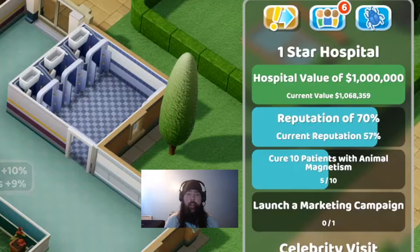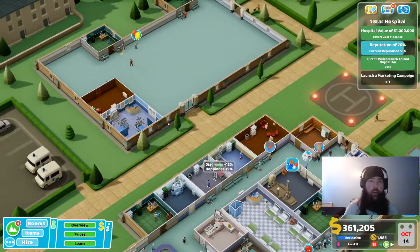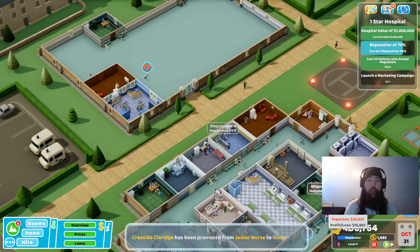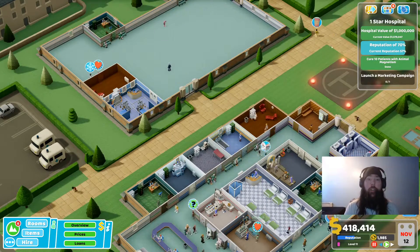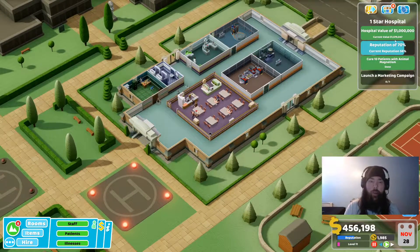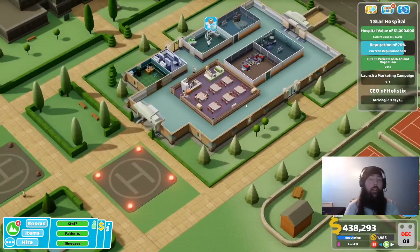Rule number two: as you can see here, we've got the option to launch a marketing campaign, but I've already met the criteria for one star just by building the very basic diagnostic rooms. What I'm not going to do is go to the two star section of the game. I'm going to stay exactly where I am and just let this level generate money. At this point in the game, I haven't even built the marketing room, because what I'm going to do is purposefully stay in the one star section of the game. What that's going to do is make the game think that we're not very good at it. In the one star section of the game, it's a lot easier to generate profit than it is later on in the game.